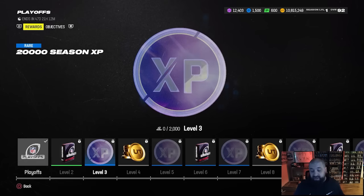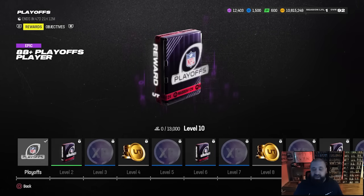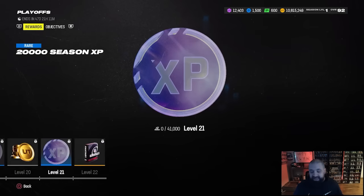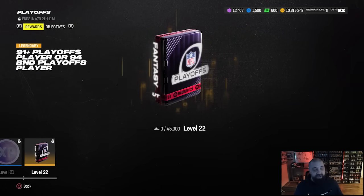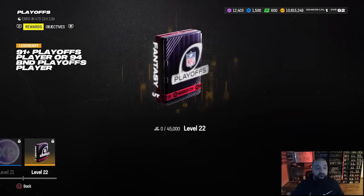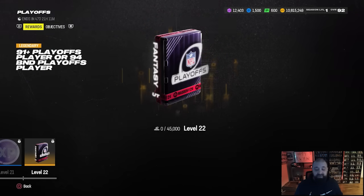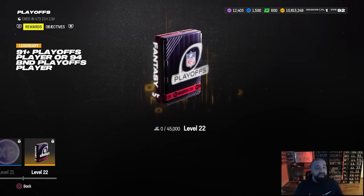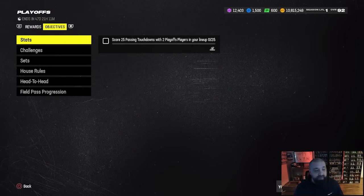You also have a ton of season 4 XP in here, so with the new season 4 field pass that just came out yesterday, this is a great way to progress through that. There are some 85-plus and 88-plus packs in here along with coin rewards. The main reward everybody's going to be going after - and it likely won't be possible just yet, probably have to wait for at least part two - is at level 22 you get your choice of either a 91-plus non-BND playoff player or a BND playoff champion.